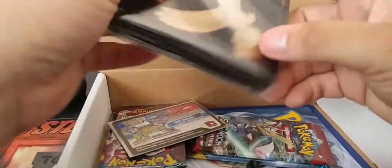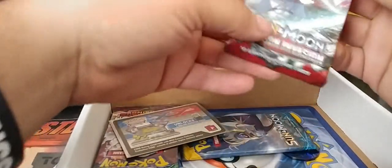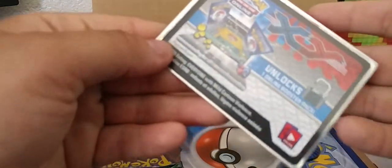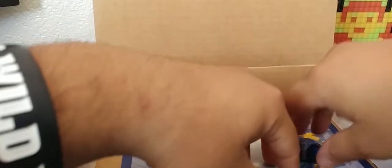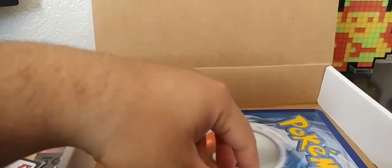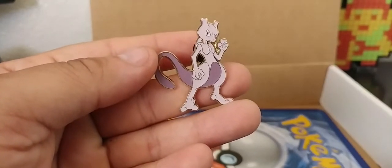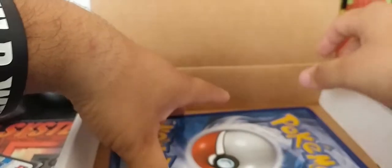Everything's open. You get some Shiny Legends, you get sleeves, you get some booster packs, a Crimson Invasion Sun and Moon code card — I'm gonna give that away in just a sec — Guardians Rising. I guess that's all Sun and Moon except for this one. And then you get a coin, the Palkia I think, and then a pin.